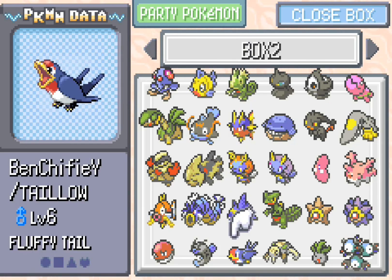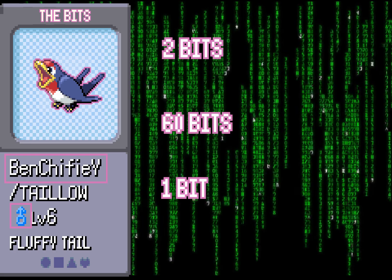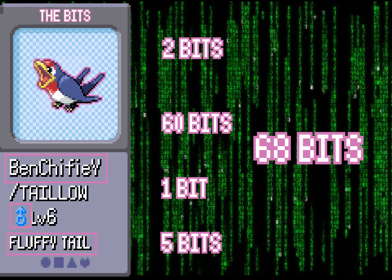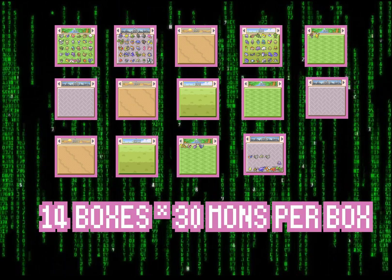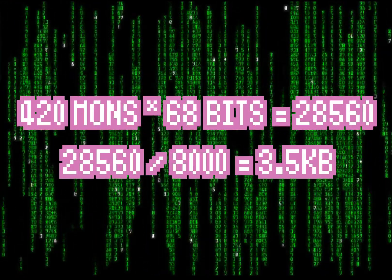Have a look at Ben Chifley, the male Teller holding a Fluffy Tail. We get two bits from species, one bit from gender, 60 bits from the name, and the held item gives us five more bits — giving us 68 bits per Pokemon. The PC has 14 boxes and 30 Pokemon per box, giving us 420 slots, a max storage of about 3.5 kilobytes.